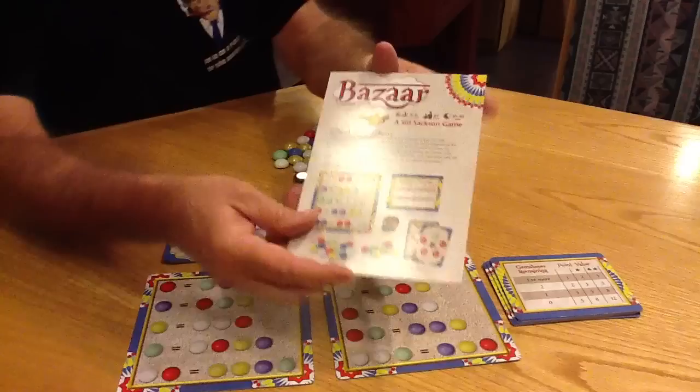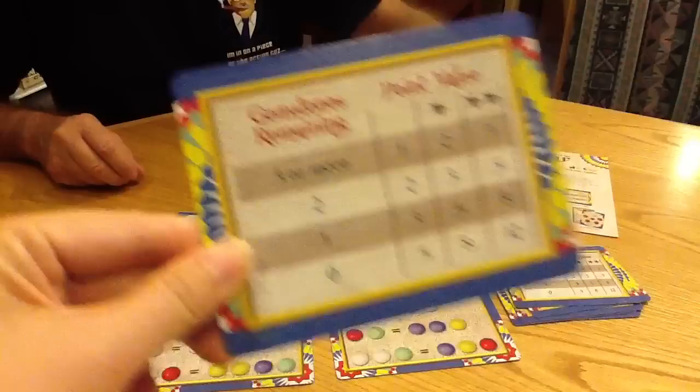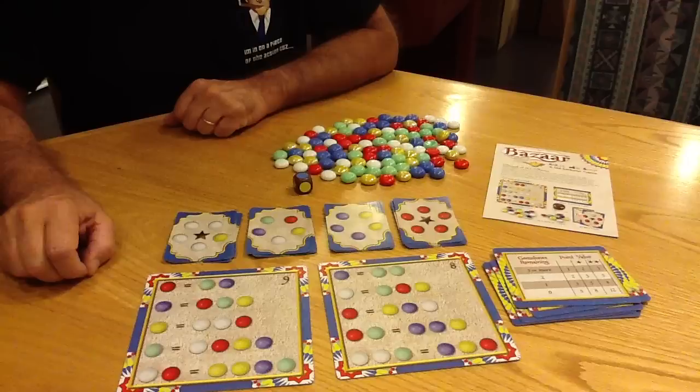The rules are very short — they're only 4 pages long — and hopefully my explanation of the game will be even faster. You also have reference cards, which look like this, and each player gets one of these, and these will easily tell you how many points you're playing the game to.